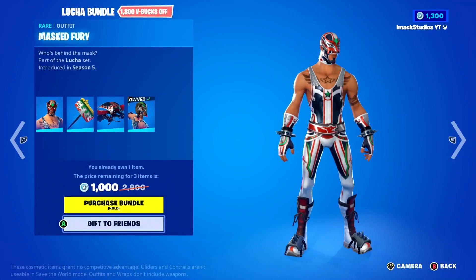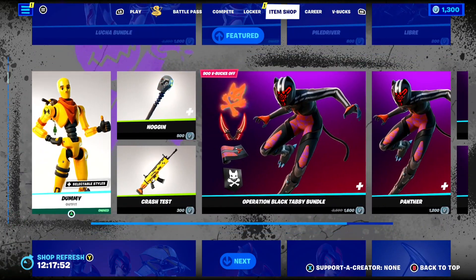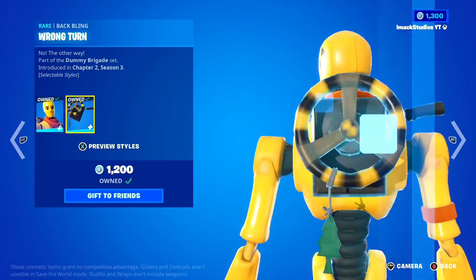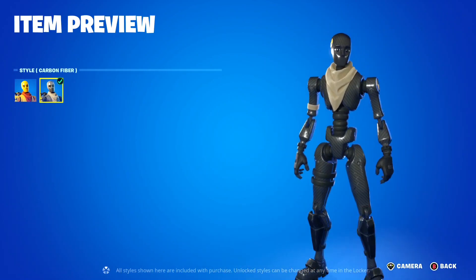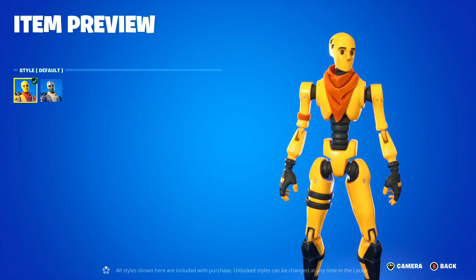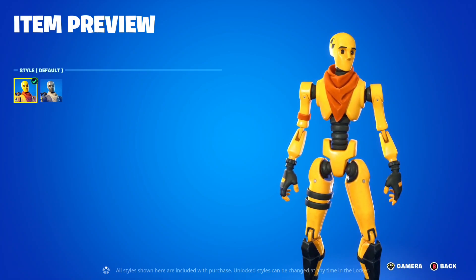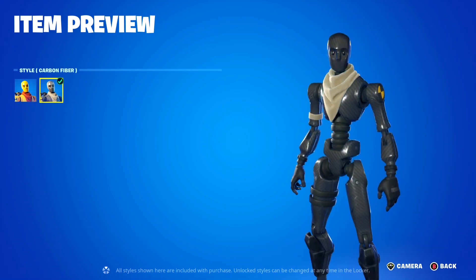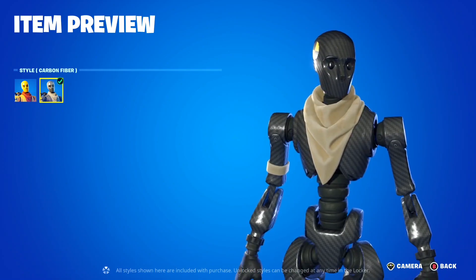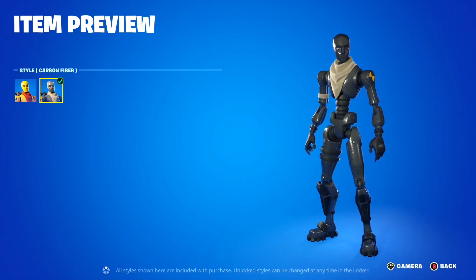If you want the Bundle gifted, just let me know down below and I'll hook some of you guys up. Moving down, we've got the Dummy skin back today with the Wrong Turn Backbling. What I love about the Dummy skin is the Carbon Fiber style. If you buy this skin, I would not recommend using the default style, because yellow is going to stand out so much in-game and it's going to make you an easy target. Definitely use the Carbon Fiber style — it's super sleek and it's going to make you hide in the shadows and probably help you win the game.